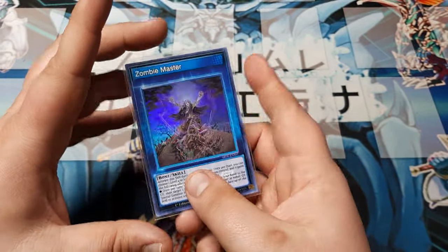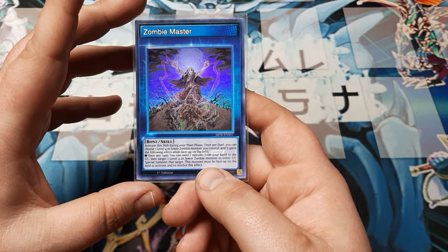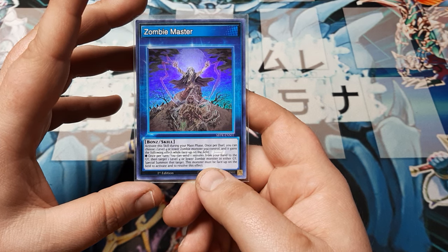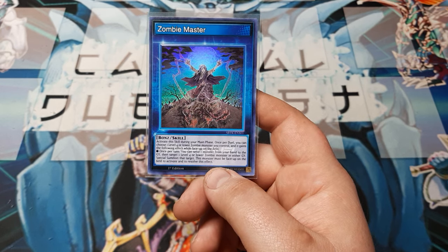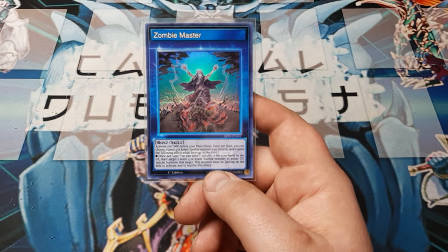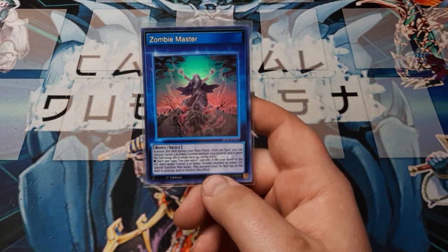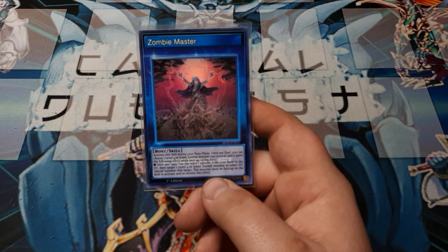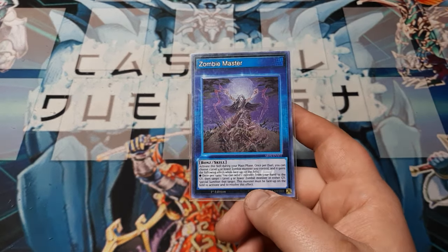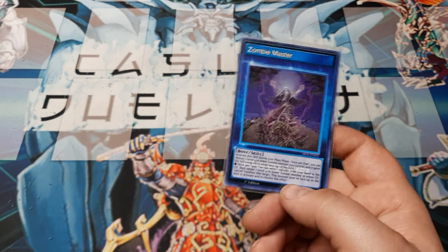This activates when you flip the skill — you flip the skill when you decide to activate it. Activate this during your main phase. Once per duel, you can choose one level 4 or lower zombie monster that you control and it will gain the following ability while face up on the field. It's essentially the effect of Zombie Master, which is why he's shown in the artwork here. Once per turn, you can send one monster card from your hand to the graveyard, target one level 4 or lower zombie in either graveyard, and special summon said target. This monster must be face up on the field to activate and resolve this effect. This is an effect that's really easy for your opponent to negate, so it's kind of techy. The rest of the deck just plays as a good tech zombie.